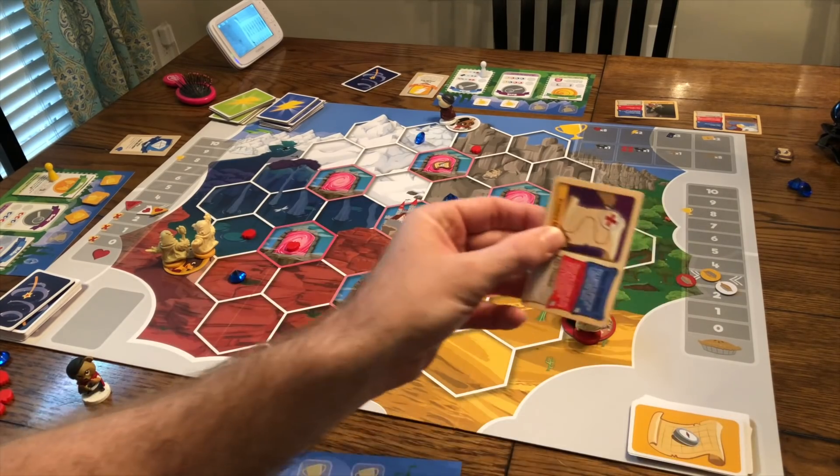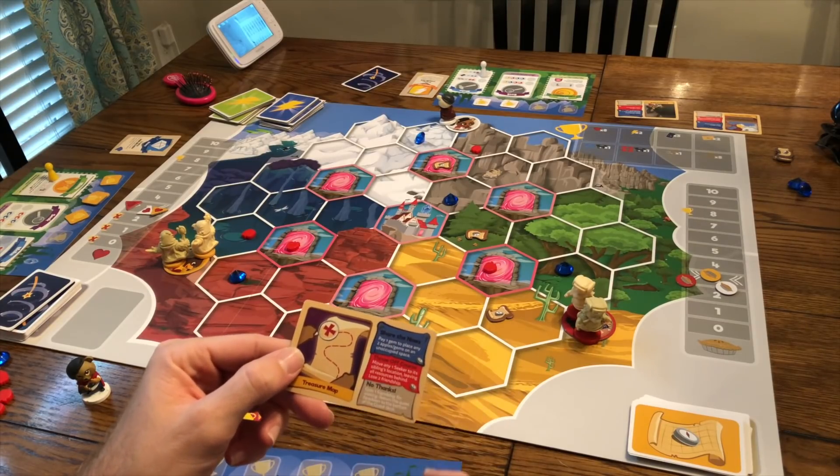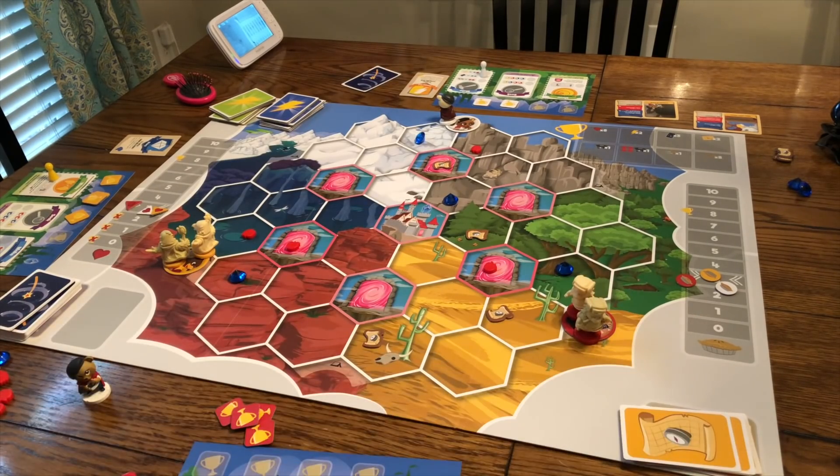One last mechanic: quest tokens. If you land on one, you complete the quest — for example, pay a gem to place any two apples or gems on an unoccupied space. You then keep that card, and having two quest cards earns you a trophy.